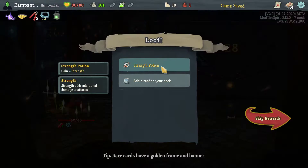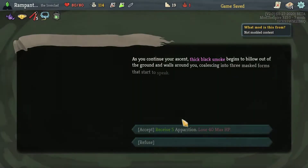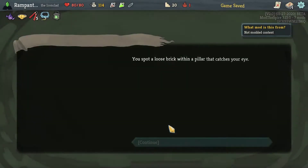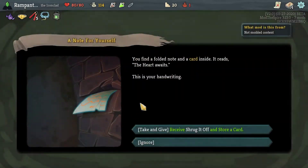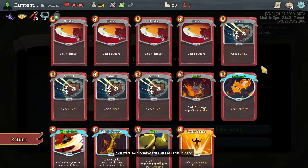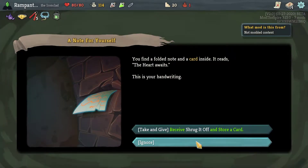Whirlwind. Strength Potion — sure, give me more of those. This card keeps showing up — like, a lot, like it's in my face a lot. No, my god, I almost clicked on it. Receive Shrug It Off and store a card — I could actually do that. This is a very rare event, and I wish it was a little bit more common to be honest. But I have nothing to store that I currently want, and I do not want Shrug It Off, so — ignore.